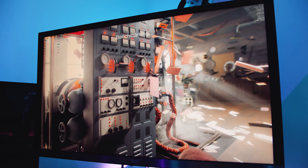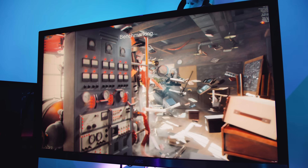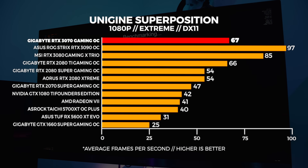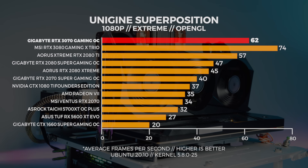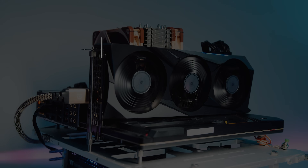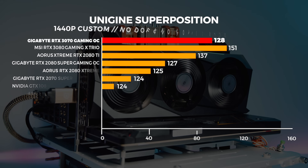Let's move on to Unigine Superposition. For the Superposition test we performed three tests in total: a 4K optimized preset, the 1080p extreme preset, and a custom 1440p preset with motion blur and depth of field disabled. Before someone comments — we're using the stock OpenGL implementation and DX11 for comparison between Windows and Linux because we're comparing the out-of-the-box experience. Those who know how to extract extra performance out of their GPUs on Linux don't need this video. With the 1080p extreme benchmark, which is highly GPU bound, we're seeing the 3070 only just beating the 2080 Ti. OpenGL does not perform as well on Linux — we've tested this with other kernels and distro combinations and we're seeing the same thing across the board.